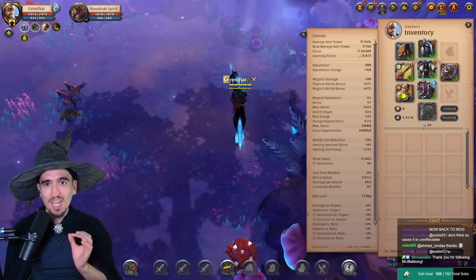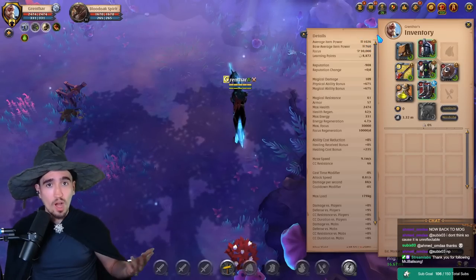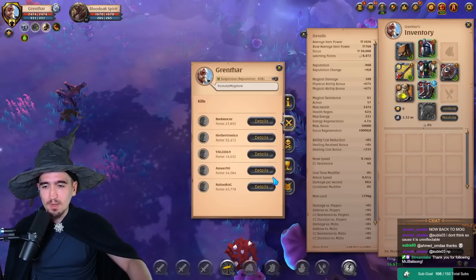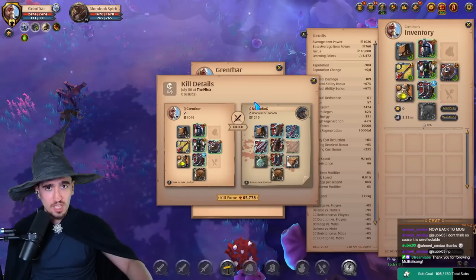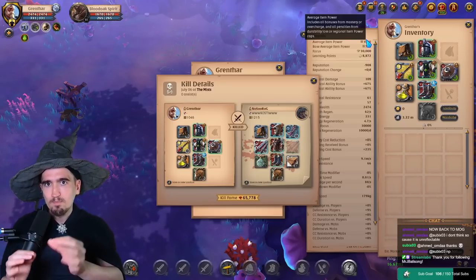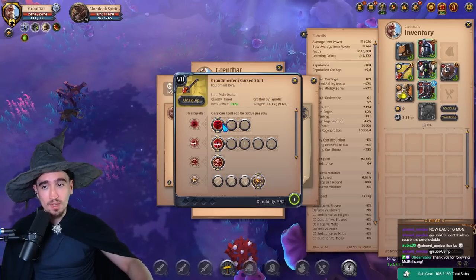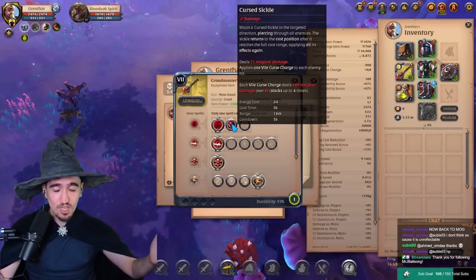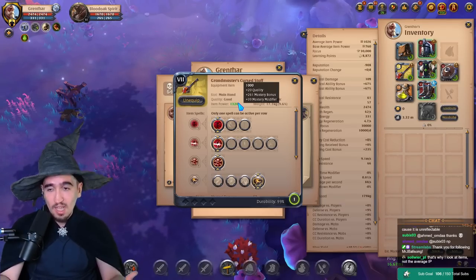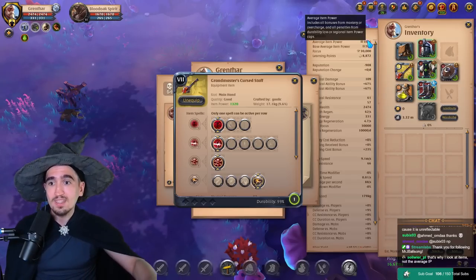With this build, I feel the best way to play it is by doing something called IP Baiting. Somebody looks at me and sees my average IP is 1026. If they have 1200, they're going to think they can kill me easily — and truth be told, that happened plenty of times. People with higher IP than me thought they could kill me. Why couldn't they? Because that's not actually my effective damage IP. The IP responsible for damage is actually much higher than that. The weapon is responsible for damage, and the damage is calculated based on weapon IP — not average IP. The average IP is just so you know the overall expectation from this person.